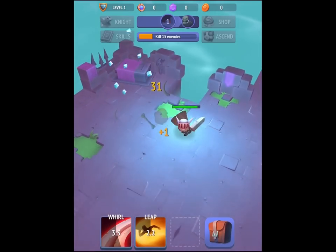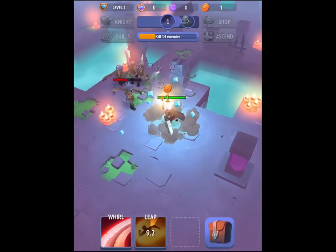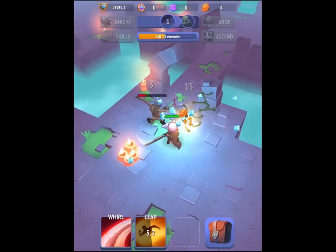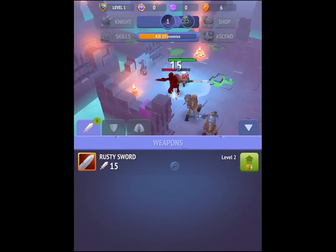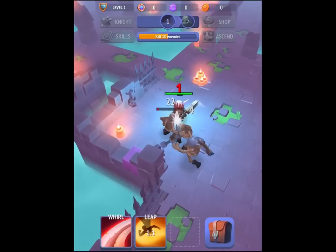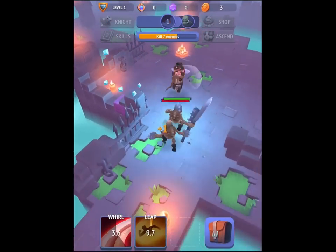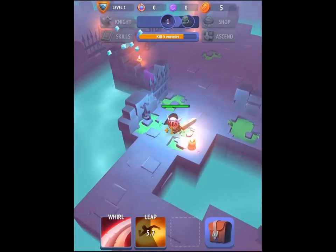I'm collecting coins all the time, tapping and doing a bit of this, and whenever I can upgrade something my little satchel is going to tell me. I'll upgrade my sword again — the rusty sword is being upgraded on the fly. I've got a few more enemies to kill and then I'll have killed my first 20.